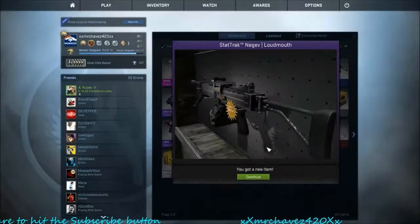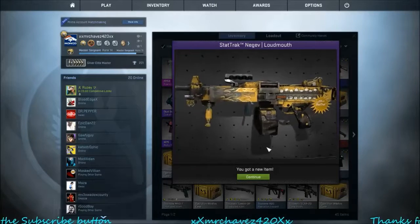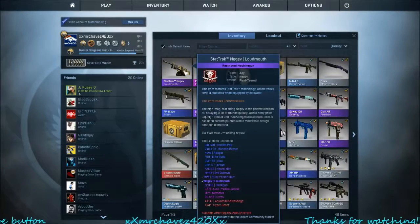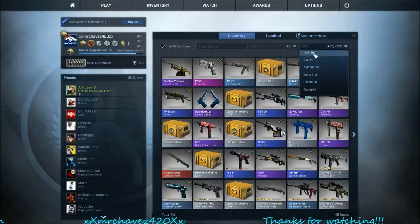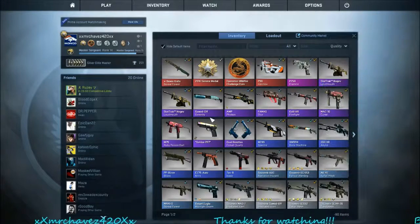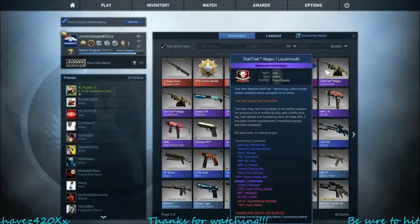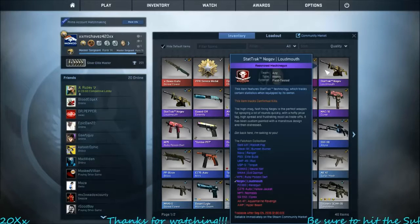StatTrak — I already have one of these and mine is in better condition. I don't think these sell for anything — this is a huge loss. Let's check the quality. Yeah, mine is field tested. These are like 85 cents, so it's a pretty sizable loss.